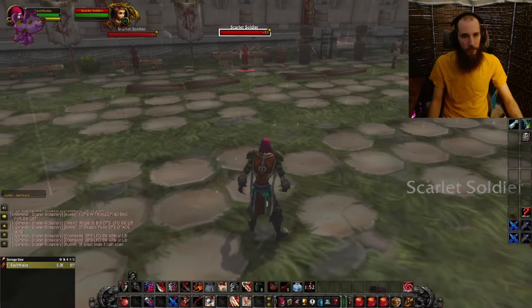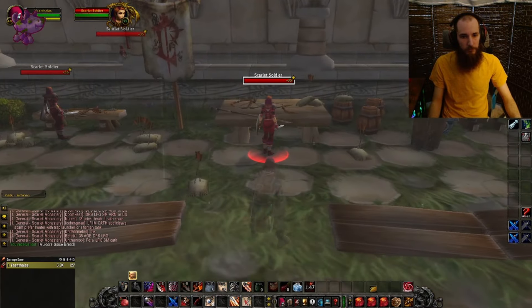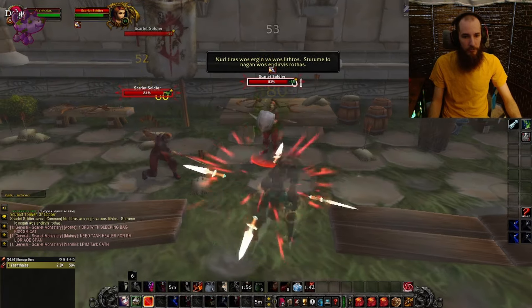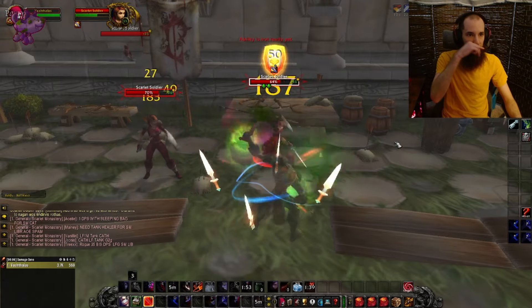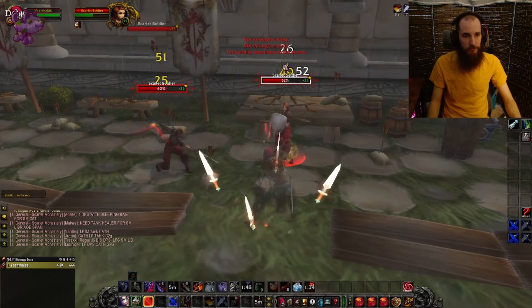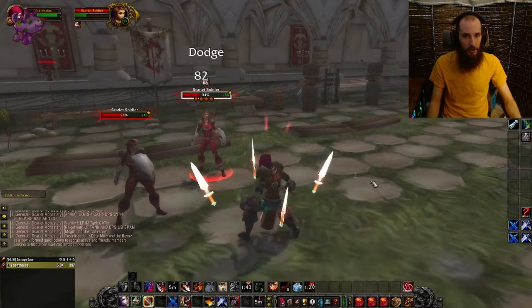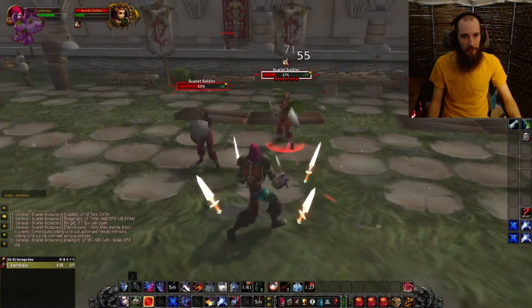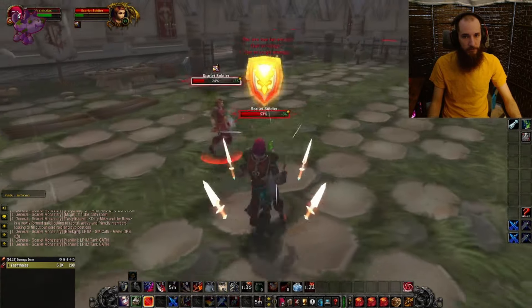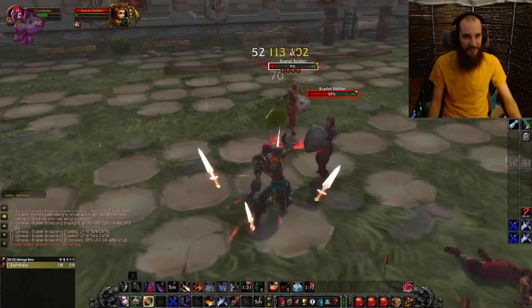We'll cannibalize real quick and then grab this chest. Blade Flurry, Evasion, Mutilate, Adrenaline Rush, Mutilate, Blade Dance, Mutilate, Slice and Dice, Eviscerate. There's a secondary patrol that can walk around the corridor, so I'd recommend pulling them back a little bit. There's not really anywhere else they can go.